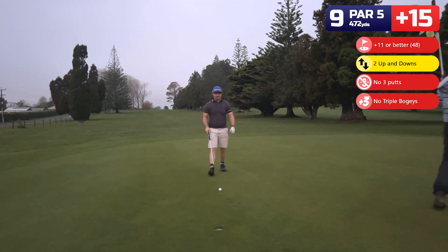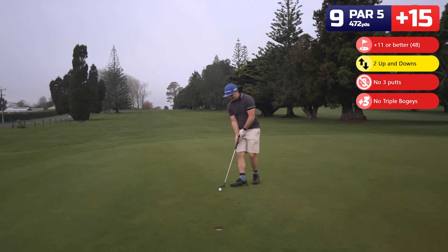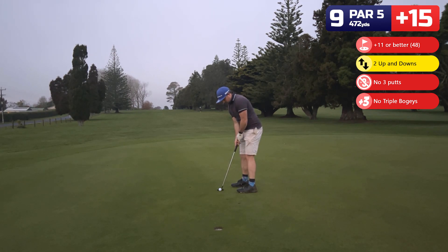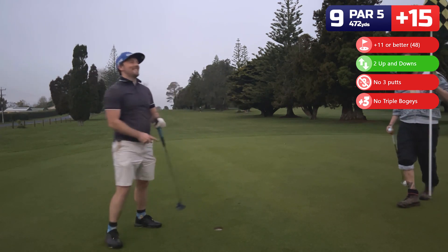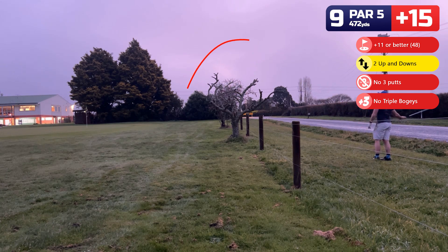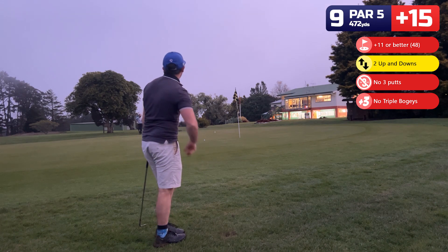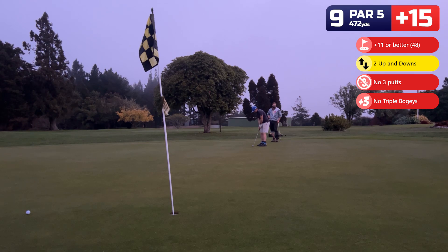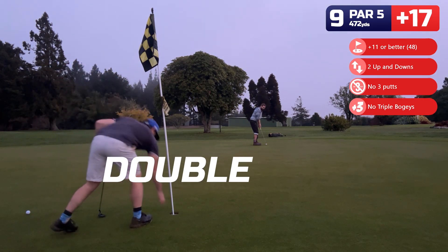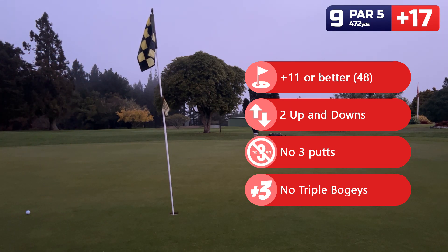The second up and down opportunity — requires a one putt, can I make it? I managed to sink a great up and down there. But unfortunately I can't lie to you guys — this is what actually happened. So I kind of chunk the 60-degree, didn't make it off the rough, then pinned it to the backside of the green, leaving me with a long putt which is actually pretty good. Unfortunately it does miss the up and down and we're going to push it in for a double. Unfortunately means another episode of no completed challenges — sometimes golf just gets the better of you. Thanks for watching, be sure to check out one of the other episodes and I'll catch you next time.